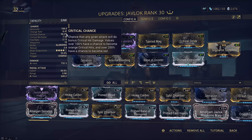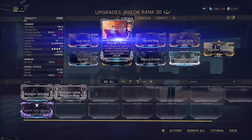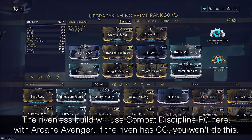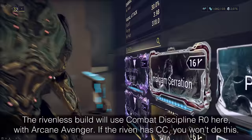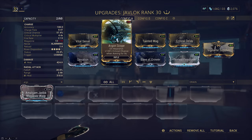If you don't have a Riven, in my opinion the best mod to slot is Amalgam Javlock Magazine Warp if you're running a Combat Discipline Arcane Avenger setup, which I will show you later. If you are not running that, then I would suggest Argon Scope here instead for the crit consistency. You really want your crits to make this work.